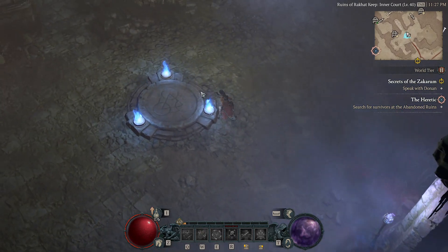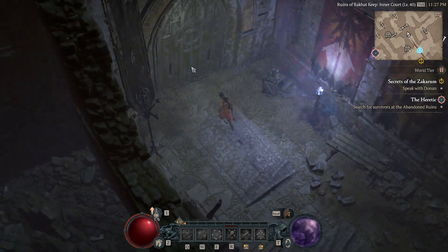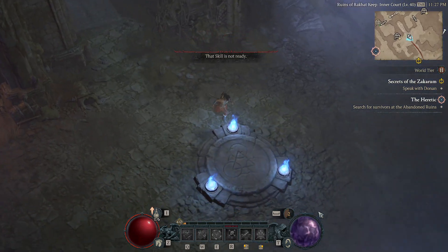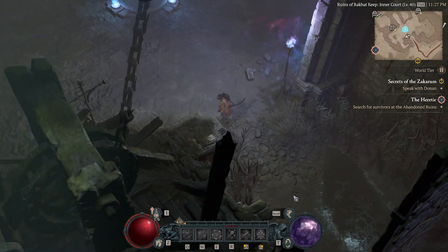We are playing Diablo 4. I've got my rogue, and I've been exploring the land, and I found this door, but you cannot interact with it. So I thought, alright, let's head toward the quest marker.